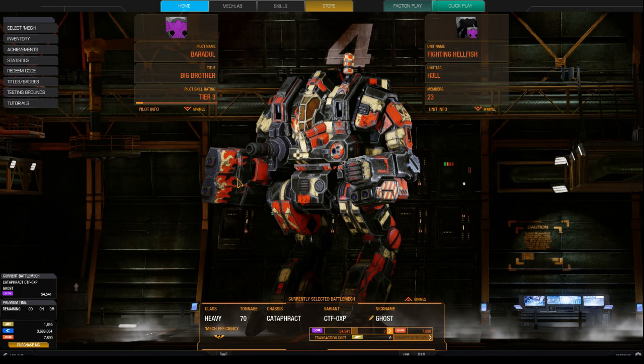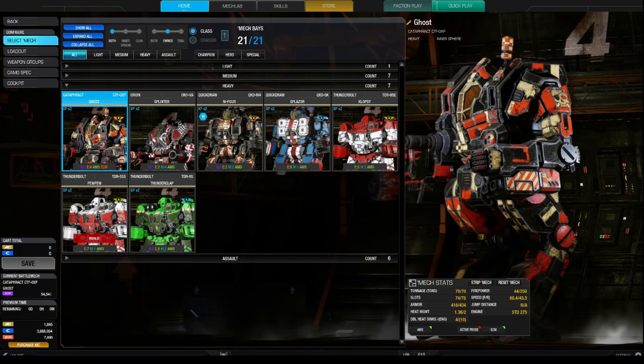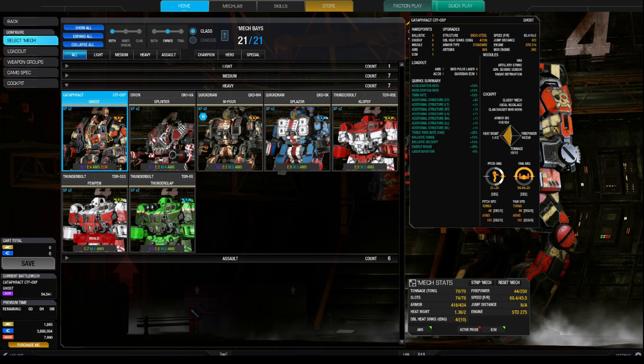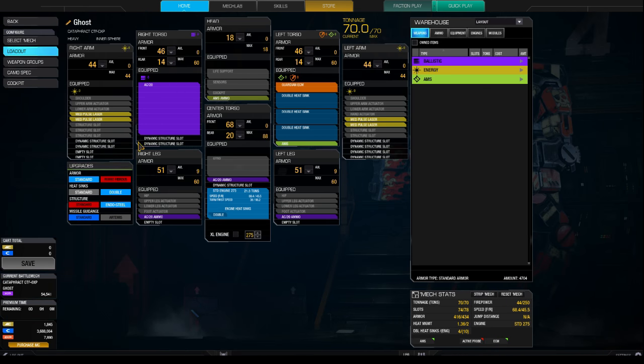For this tutorial I chose the Cataphract Zero XP, because it has a really nice mixture of mobility, firepower and survivability. Above that, it is capable of carrying an ECM and the quirks are awesome. The additional structure paired with the bonus agility make it a very tough-to-kill target. It is loaded with an AC-20 and 4 medium pulse lasers. This loadout is designed for opening the vital parts of enemy mechs, so that you can kill them as fast as possible with some aimed blows, or cripple them as much as you can.